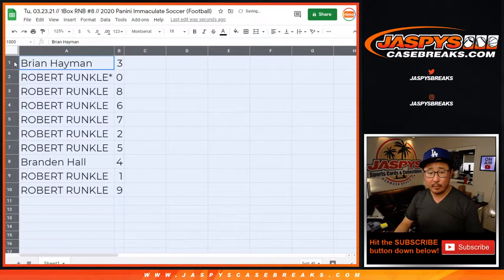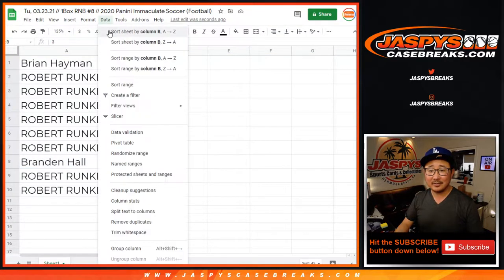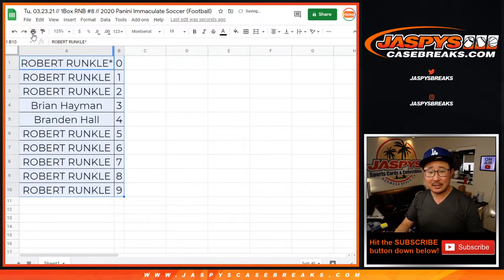Brian, you have three. Brandon, you have four. Robert has the rest. So let's sort this by column B now. I doubt there's going to be any trade, so let's print and rip — TWC, trade window closed.